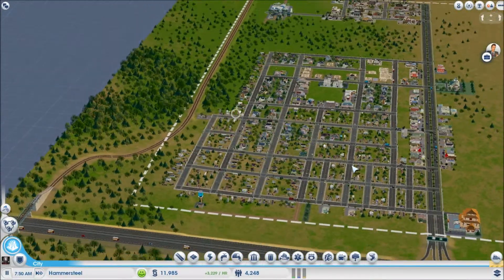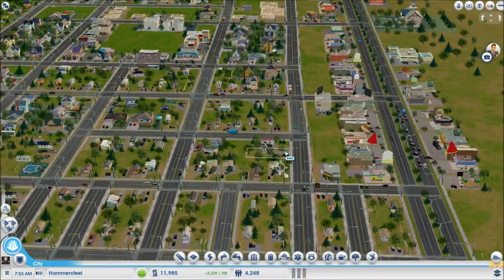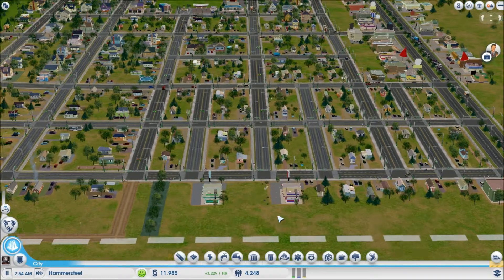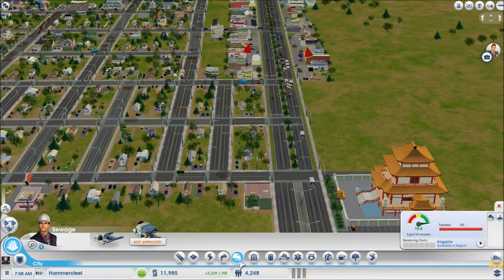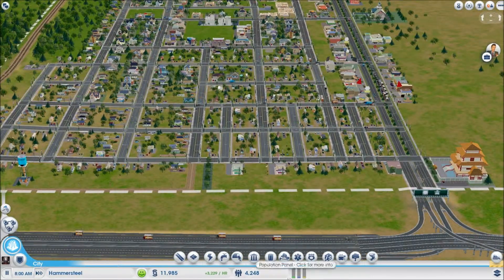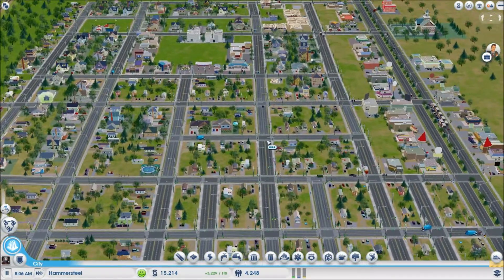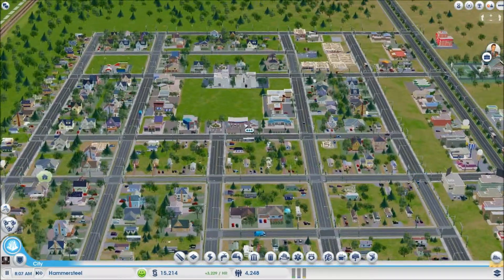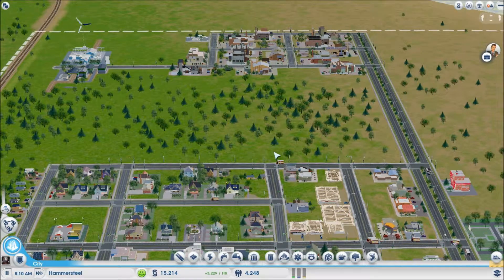Hello and welcome everyone back to day three of our awesome thriving little town. Let's see what's going on — power's okay, water we have excess, and sewage there's quite a bit. Checking our maps real fast, it looks like we could use a little bit of industrial, a tiny bit of commercial, and a lot more residential — well, as far as what the map says, not that much though.